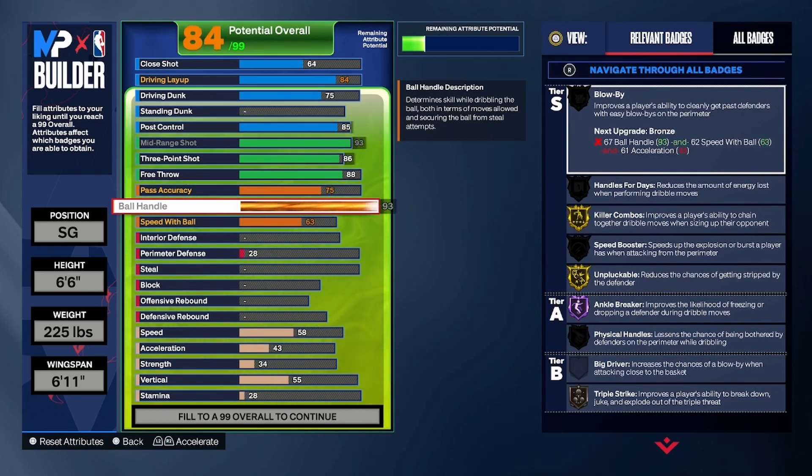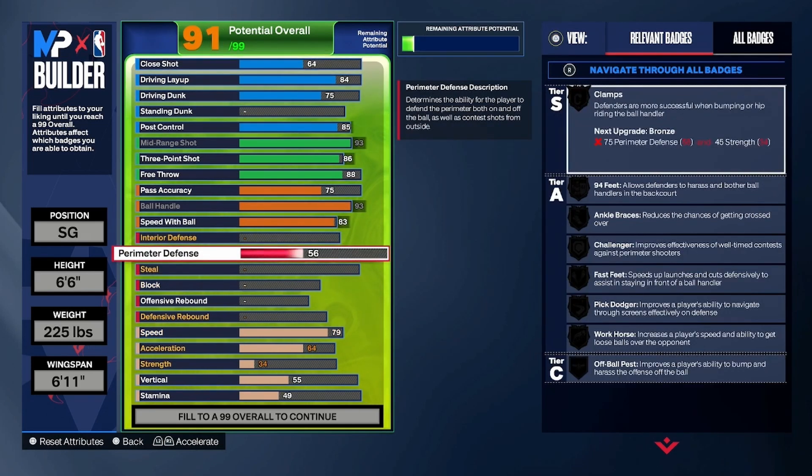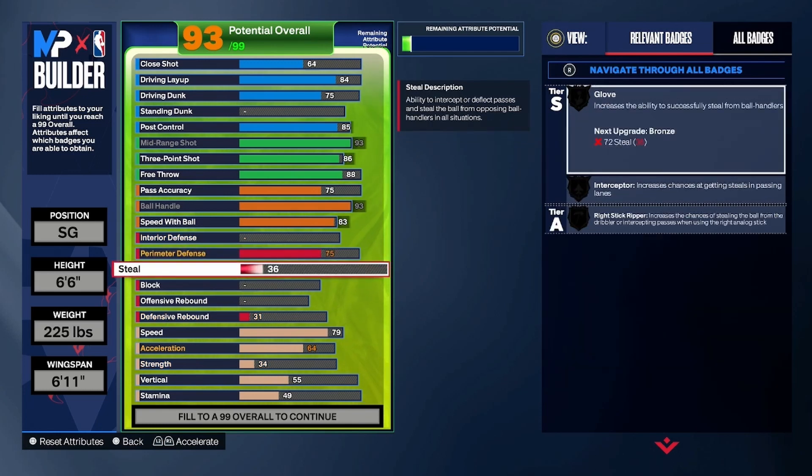Ball handle is really good — 93 ball handle. You get Gold Killer Combos, Gold Unpluckable, Hall of Fame Ankle Breaker — you're gonna be out here causing the defense problems on offense. Speed with ball, take that up to an 83. For perimeter defense, you want to take this up to a 75 — like I said, this is a Rec/Pro-Am build, and if you got a good team that knows how to switch on defense, this build will get Clamps.